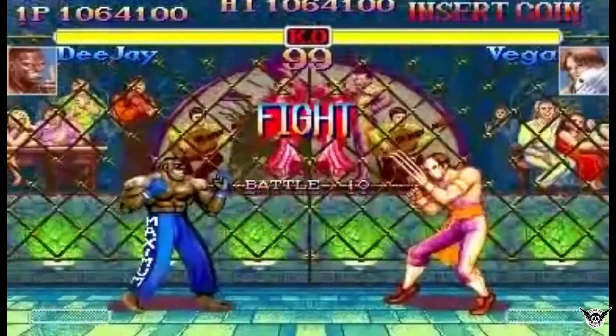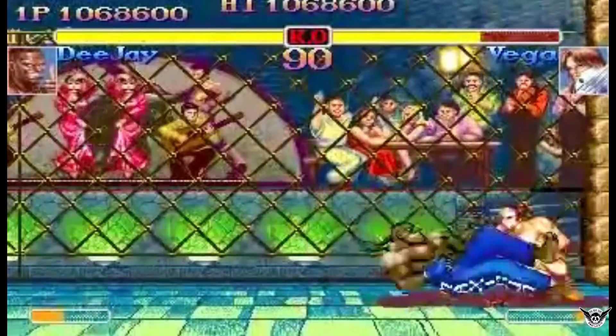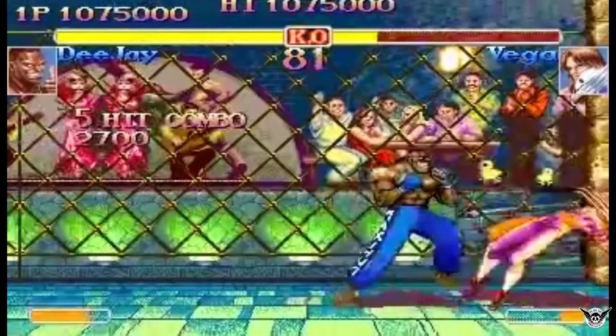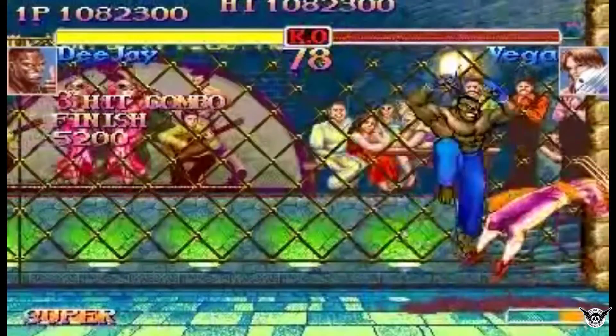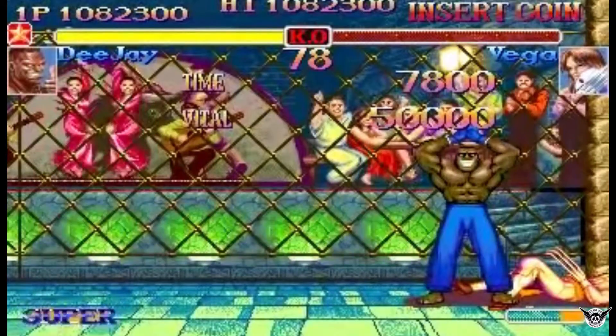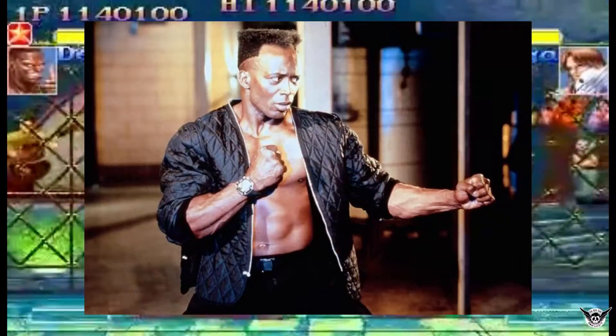The character DJ made his debut in Super Street Fighter 2. He is a Jamaican kickboxer and musician who sports drawstring pants and a braided tail. He is also the only mainline Street Fighter character who was conceived by an American. While working for Capcom USA, designer James Goddard suggested they add a character based on the American kickboxer and Tae Bo creator Billy Blanks.